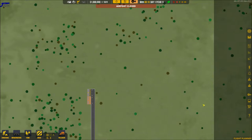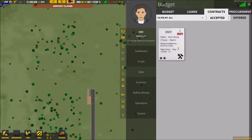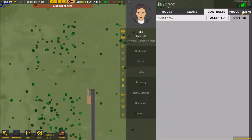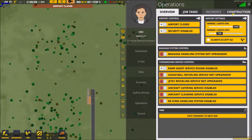To begin with, the first thing we need to do is sign a construction contract. Let's go into contracts - we've got Highway Building Company, HWY, and Cincinnati Memorial Airport. The contract proposal gives us information about the company. Main field is construction with gigantic indoor spaces such as power plants, stadiums, and airports. They can do 53 contractors at $9.70 per contractor per hour. Sign on the dotted line.